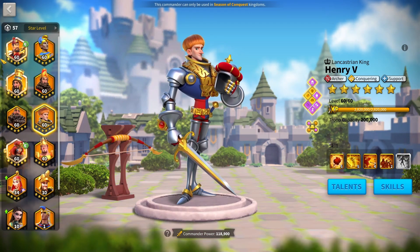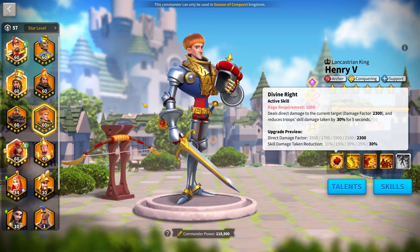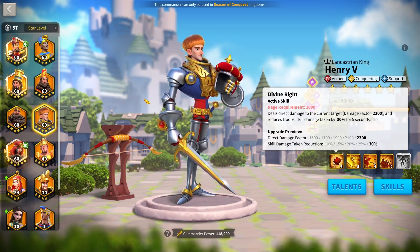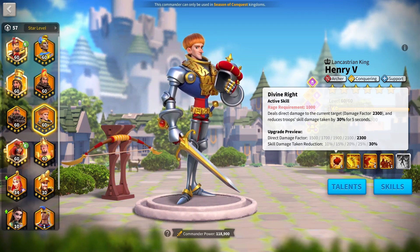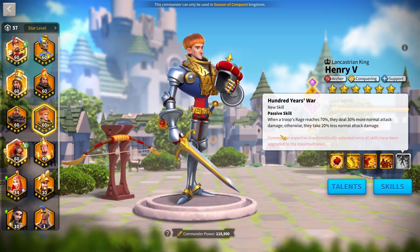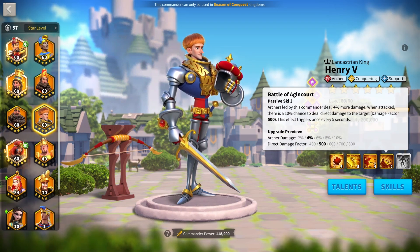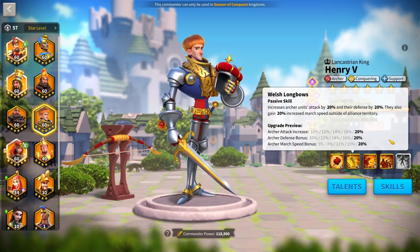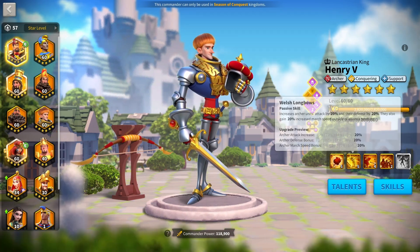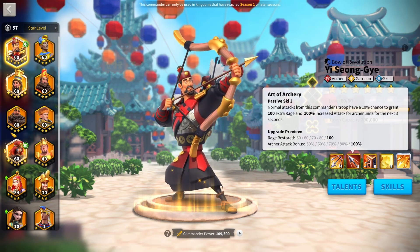For a second archer march, I'd use Henry with YSG. Henry is super powerful and I don't think he'll lose his edge for maybe the next two archer cycles, especially since Lilith said they're slowing down commander releases. Henry has massive skill damage reduction taken, and when expertise'd takes 20% less normal attack and deals 30% more normal attack when above 70% rage. He also has revenge damage, archer all damage, defense, march speed off territory, and attack. YSG brings massive skill damage in a circle and a rage engine.